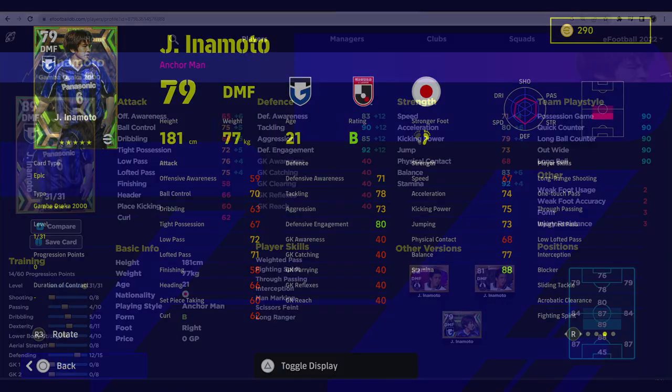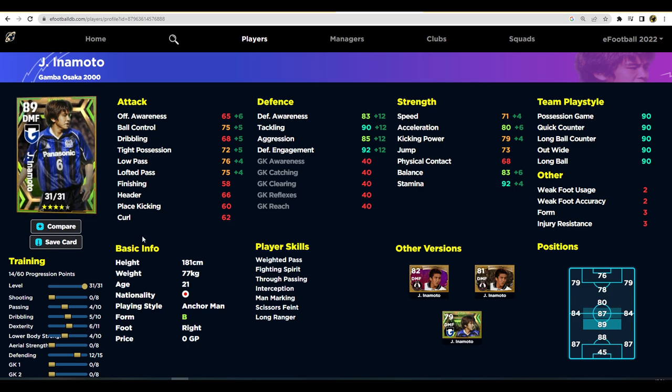He's got 31 levels to go. We've trained him up into a beastly player. At base level we have passing, dribbling, and everything at a decent level — dribbling up to 70. For lower body, you can decide whether to go speed or go more defense. I'd probably go defensive to get his defensive engagement, tackling, and aggression as high as possible. His stamina, speed, and acceleration are all pretty decent for an anchorman — you'll be sitting him in the hole, similar to how you'd play Makelele, Rodri, or Fabinho.